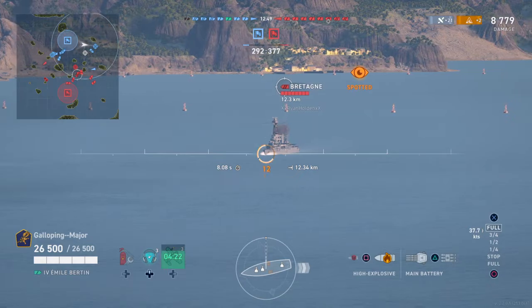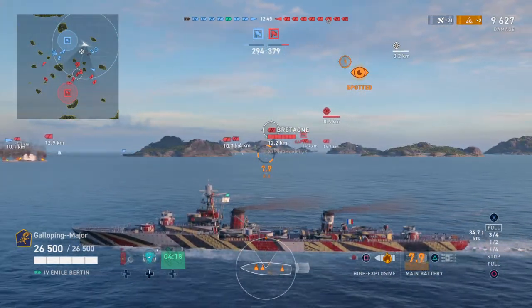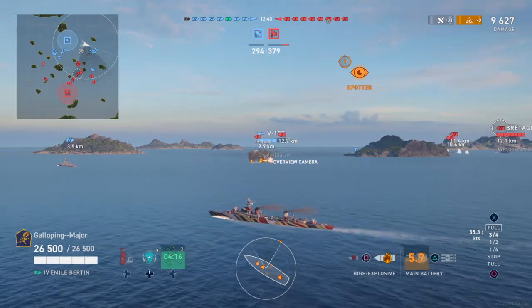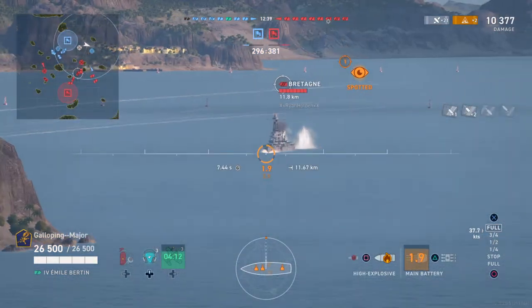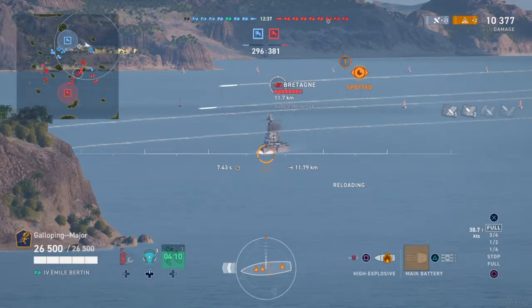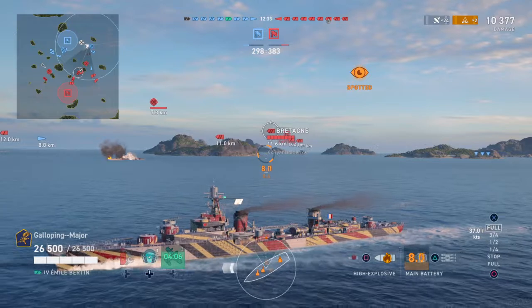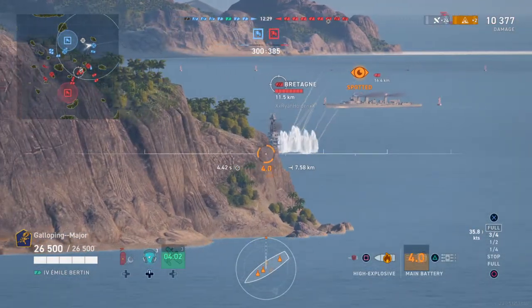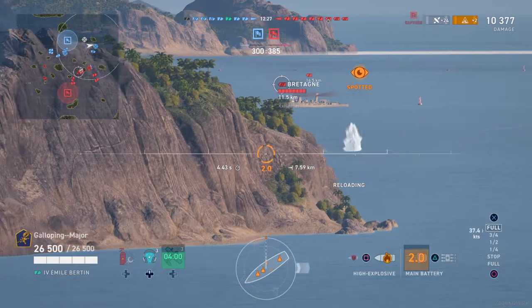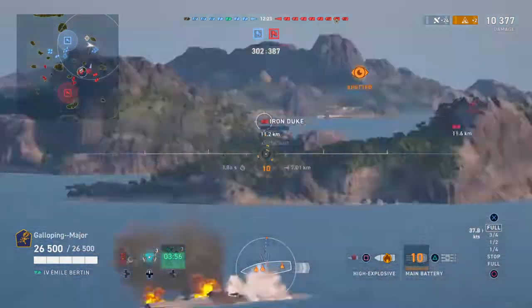Yeah, the Iron Duke's still burning. The Batang's quite slow so I don't need to lead too much. I've just got to watch what's happening off to the left there because we've already lost a ship on this flank. I'm just using my speed and just keep manoeuvring, trying to throw off anyone who's aiming at me. Looks like my fires on the Iron Duke have actually gone out because my damage isn't racking up, so I'm just going to get one more volley on the Batang and switch to him.